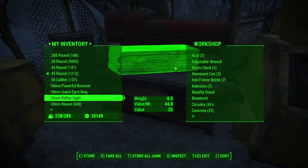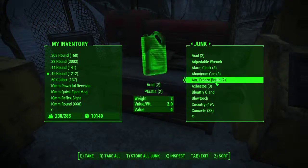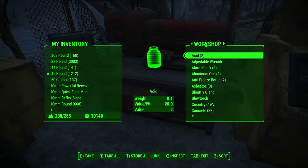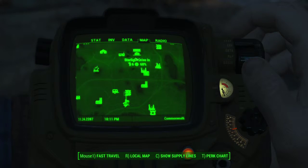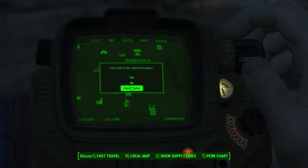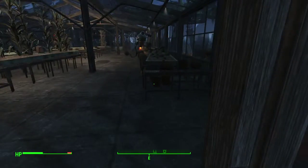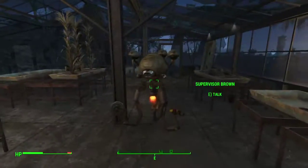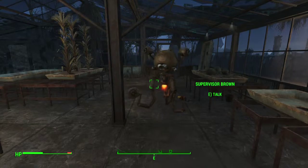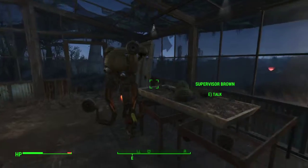Transfer — got anything in here? Purified water, acid. That's it. Okay. Next up is the drive-in. Place a marker. Mr. Handy. Supervisor Brown. Half done. Okay. Supervisor Brown.